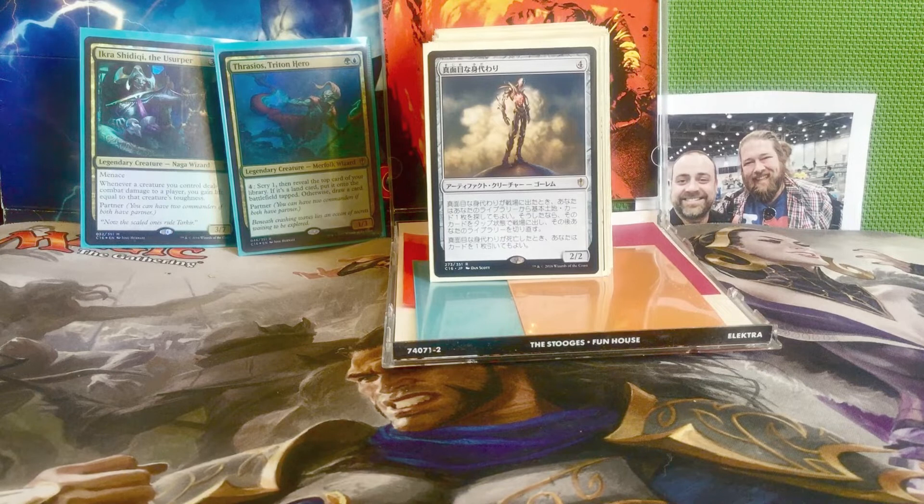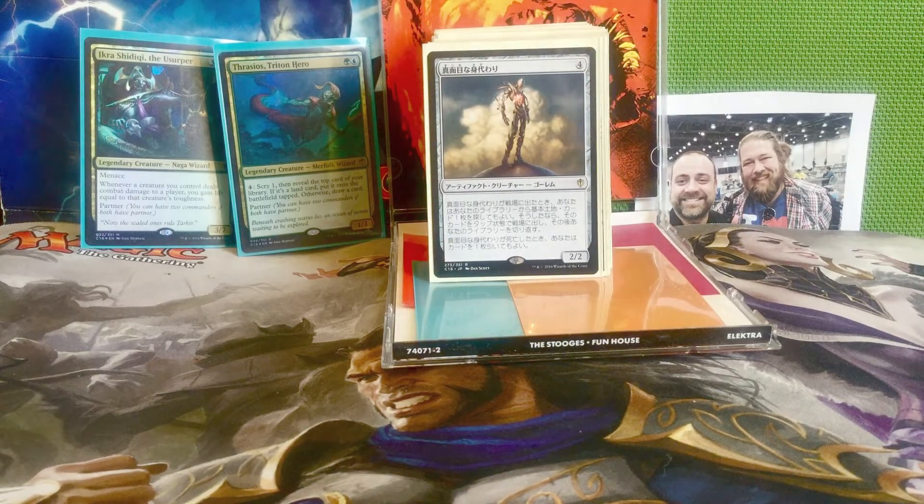Next is Solemn Simulacrum — four mana for a 2/2 artifact creature. When it enters the battlefield, you may search your library for a basic land card and put it on the battlefield tapped, and when it dies you get to draw a card. This is in here because I wanted more creatures that ramped and something that drew cards. Even in green, it's still a great deal to both ramp, draw a card, and get a 2/2 body.